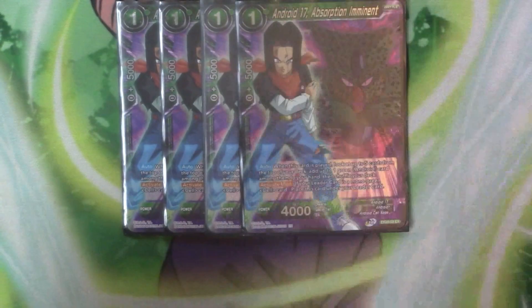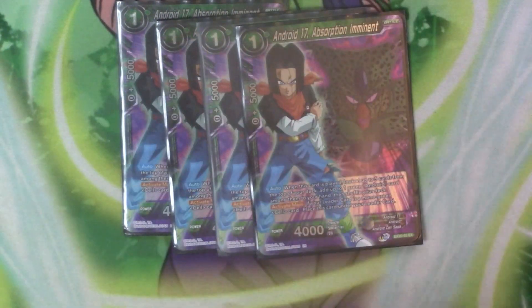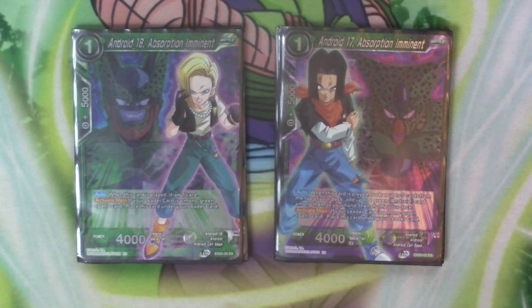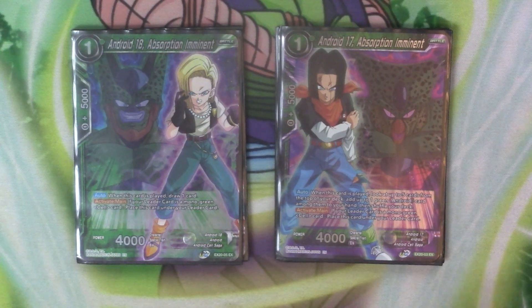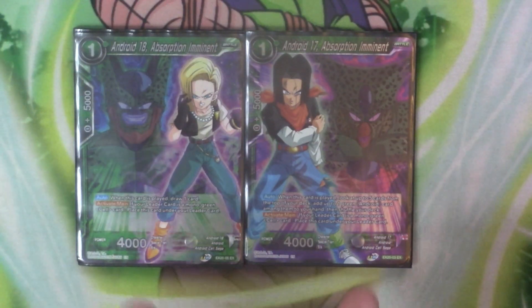Going to the battle cards now, starting with our one drops. We've got four copies of Android 17 Absorption Imminent and Android 18 Absorption Imminent. The only difference between these two is the auto. When you play 18, you draw a card. When you play 17, you look at the top five cards, add a green android to the top of your deck, and you both have active main — if your leader's a mono green Cell, you place this card under your leader. That helps you get things underneath there to do the skills later on. These are also your Union Absorb targets for the deck, so they're a necessity at four.